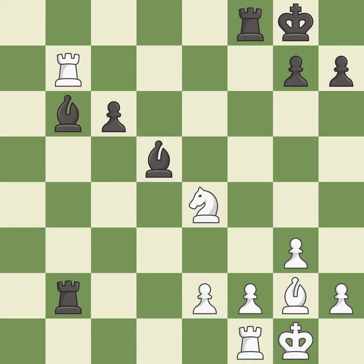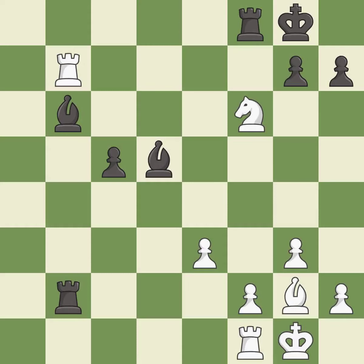This threatens to reveal an attack on a rook while also checking the king. This misses a chance to obtain a winning position. This overlooks an opportunity to capture a free rook — it is a miss. This pushes a passed pawn — it is good. This overlooks an opportunity to offer an equal trade of pieces. This permits the opponent to reveal an attack on a bishop while also checking the king — it is a mistake. This exposes an attack on a bishop while also checking the king — it is best.